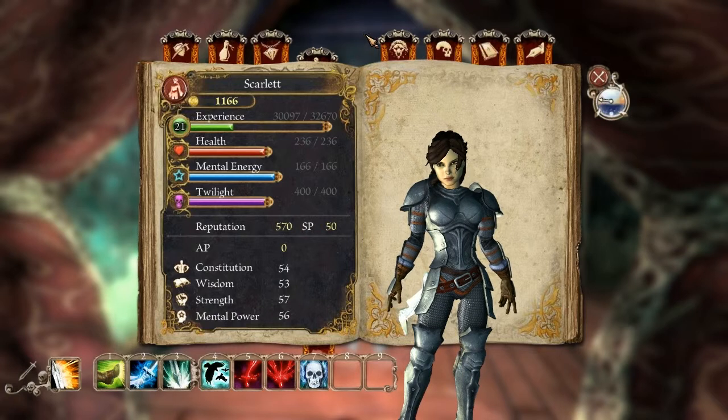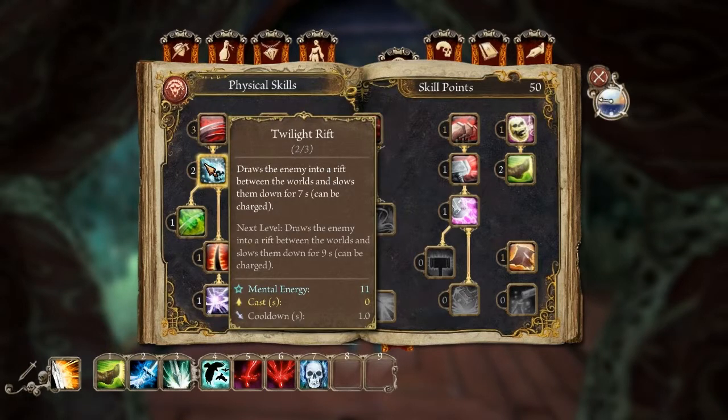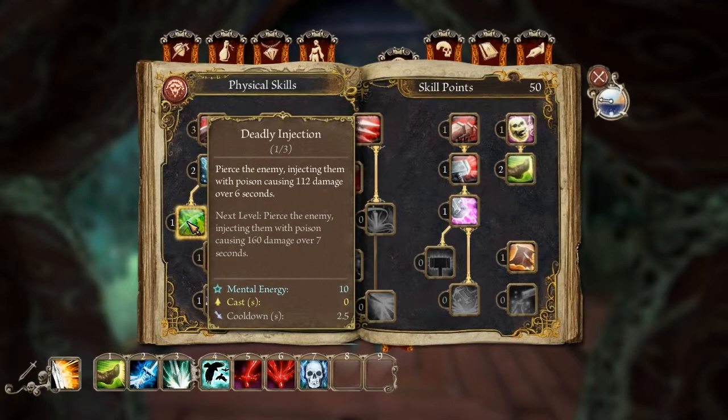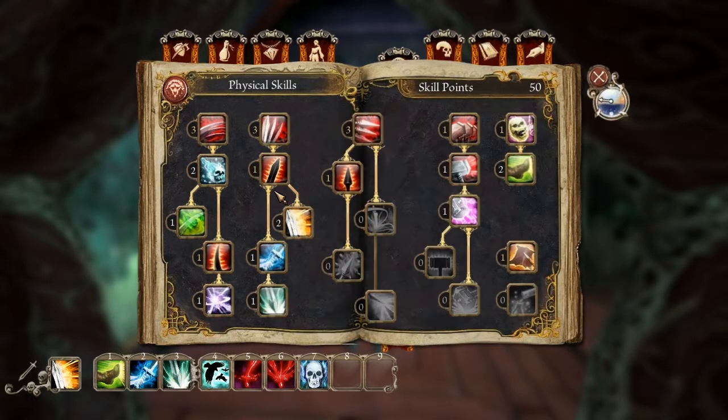Next we come to our physical skills. As you can see I've unlocked all four of the weapon trees, so I don't have any advanced skills in spear and hammer. The moon blade tree has a bunch of semi-mystic skills — these are still physical abilities using the blade rather than spells. We've got twilight rift here, which slows people down. This is supposed to be a damage over time effect but I haven't really seen it do much on enemies. This is the moon blade block — unfortunately, unlike the sword block or the spear block, there's no follow-up riposte action, so it's just a purely defensive, get-out-of-the-way sort of manoeuvre.